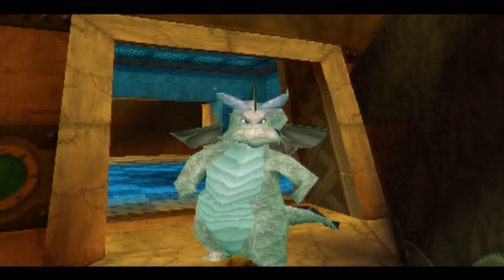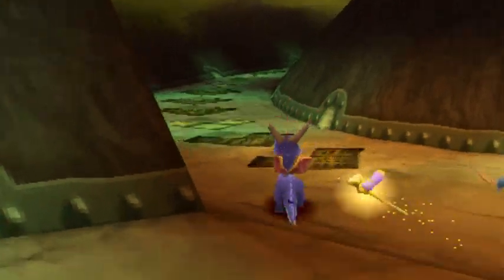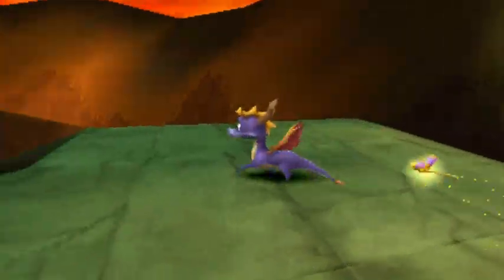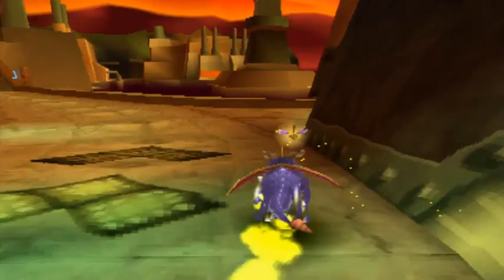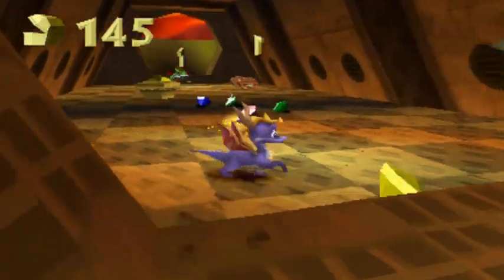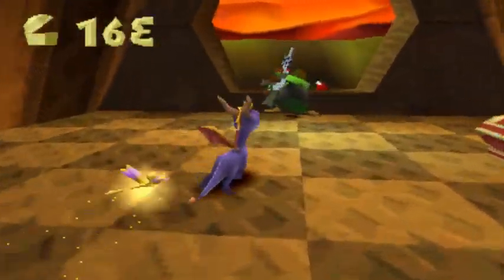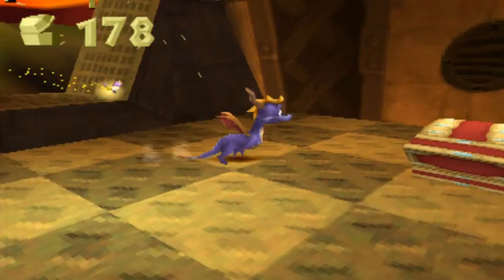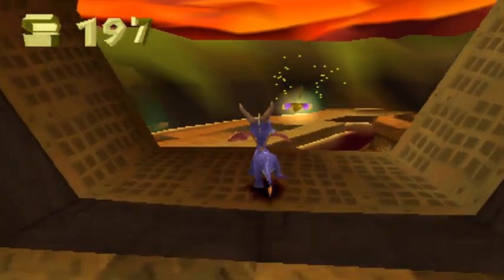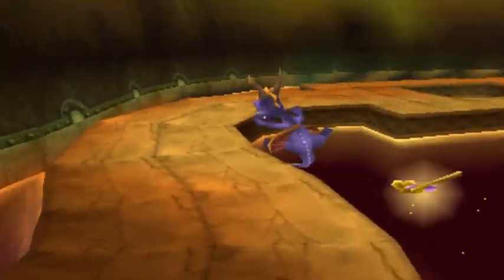I was actually wondering how you're supposed to get that chest. We've seen this guy before too, right? Yeah, I definitely remember the name Cletus. So I'll try it with it up — the bridge is already up. Maybe all the ones in Nasty's World are like re-rescuing them.